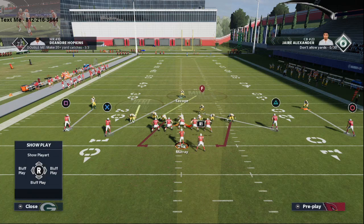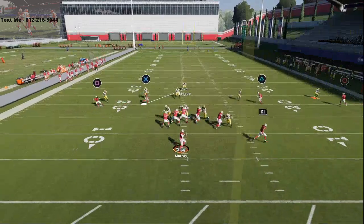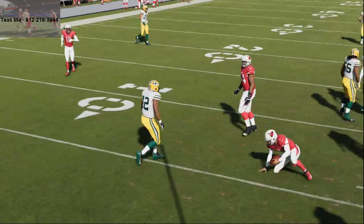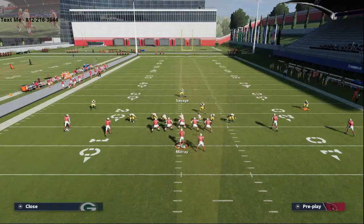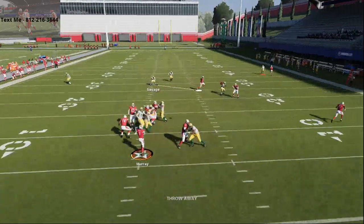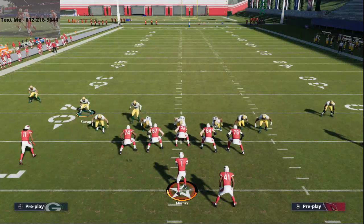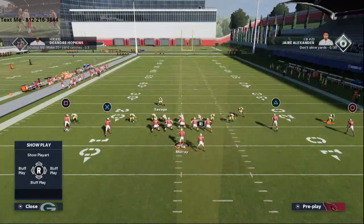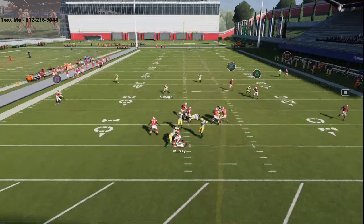All you've got to do is blitz that linebacker on the right side of the screen, and you can do this from any formation. What they're going to do in 3-4 bear a lot — I guarantee you'll see this — is they're going to start effectively double-teaming your nose guard, because you're going to be coming through clean with your nose guard pretty consistently. That's why I like the five-man pressure: if they double-team the nose guard, this is literally going to scream right off the edge. Not even close.